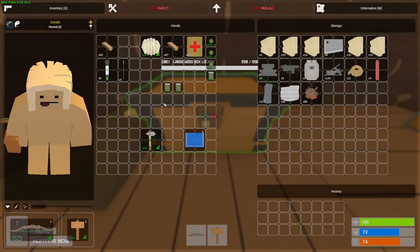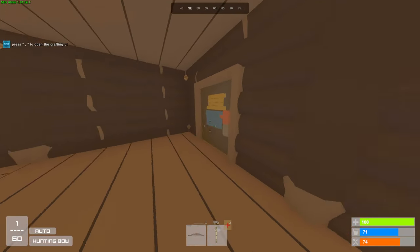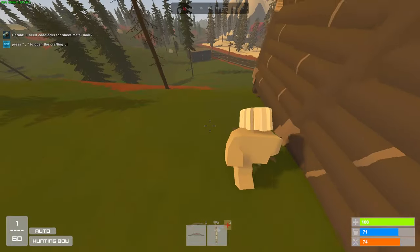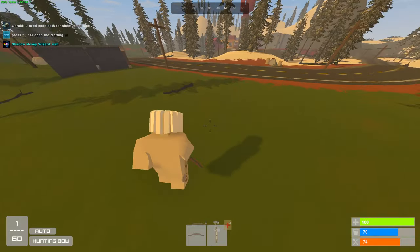All right boys, and base is basically set up. I got myself one crate, two cupboards, a bed — nothing too crazy for now. But right next to Train Yard, I think it's a really good location. So my next step is I'm just going to go and try to get myself some more loot. Maybe we'll get ourselves a bunch of frags. There's somebody shooting very close, so let's go see what's going on.